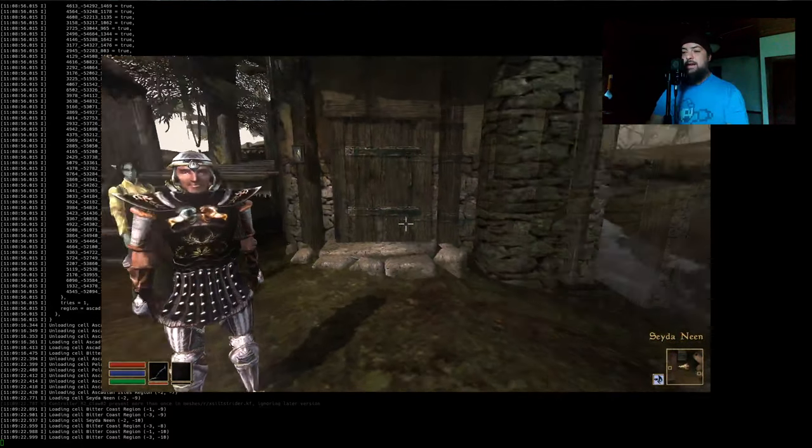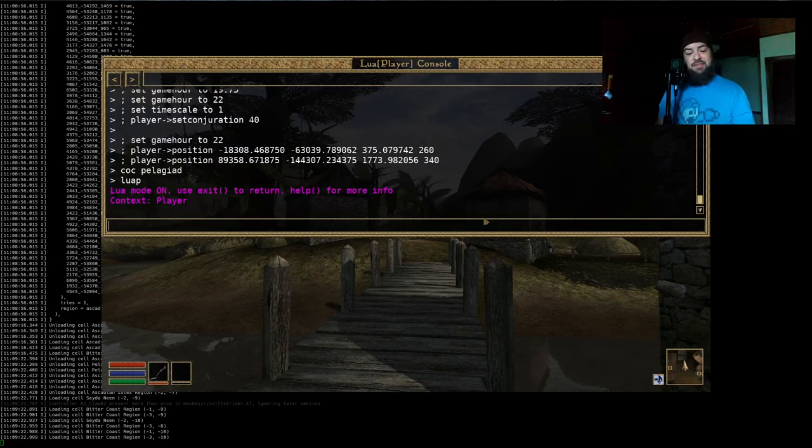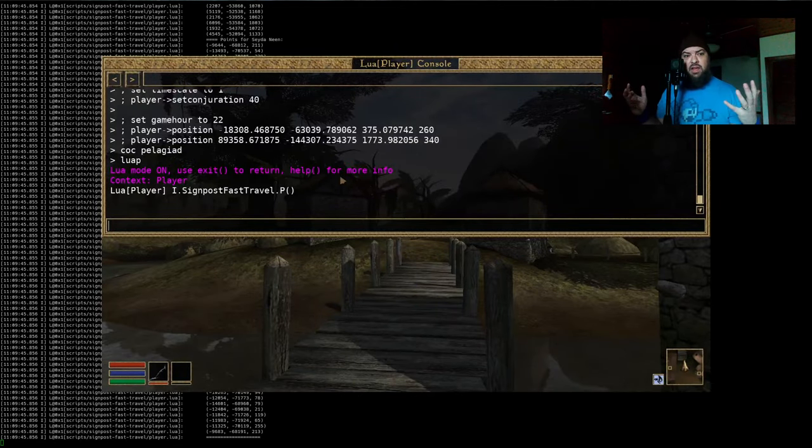Here I am — relatively good spawn point, not bad. While developing this I didn't run to the signpost every time because that takes time, so I implemented a console command to list all travel points. As you can see, we've got quite a lot for Seyda Neen and a huge amount for Pelagiad. For any town that takes up more than one cell, it adds points for all of those cells. Vivec is a special case — I consider all 'Vivec, [something]' cells as Vivec, and the cells actually named 'Vivec' I ignore because they're not useful.